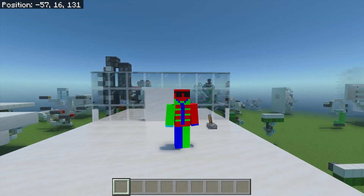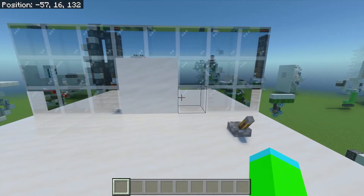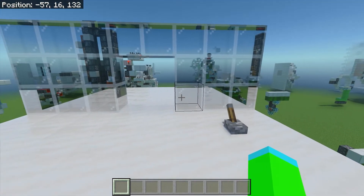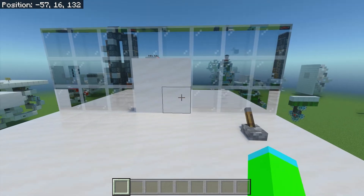Hello everybody, welcome to today's Minecraft video. Today I'm going to show you how to make this 2x2 hipster door. Here's what it looks like in action. The appeal for this door is that all the redstone is below the ground. Now let's get straight into the tutorial.